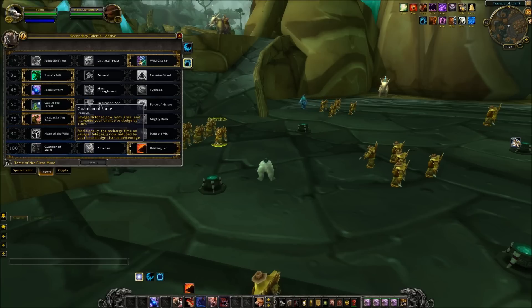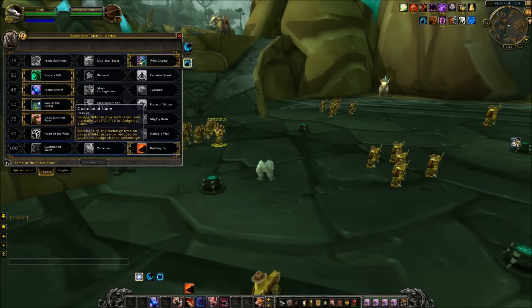That brings us to the final level 100 talents. The first is Guardian of Elune: Savage Defense now lasts 3 seconds and increases your chance to dodge by 100%. Additionally, the recharge time on Savage Defense is now reduced by your base dodge chance percentage. It's a pretty cool buff — the speaker tested it a bit and liked it in PvP, messing around with it in Alterac Valley.